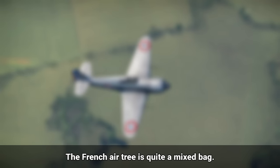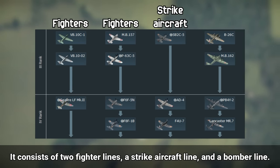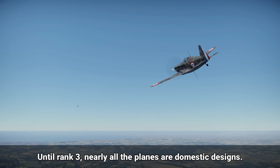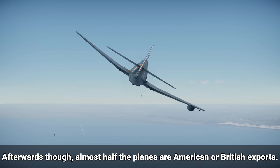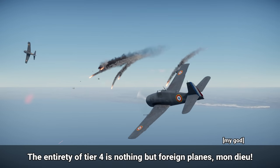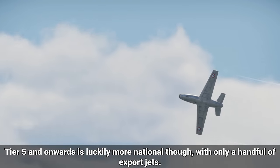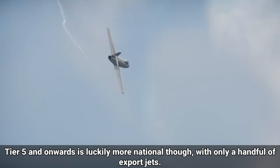The French air tree is quite a mixed bag. It consists of two fighter lines, a strike aircraft line, and a bomber line. Until rank 3, nearly all the planes are domestic designs, but afterwards, almost half the planes are American or British exports. The entirety of tier 4 is nothing but foreign planes — mon dieu. Tier 5 and onwards is luckily more national, with only a handful of export jets.